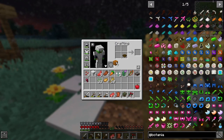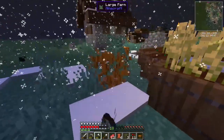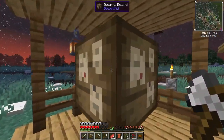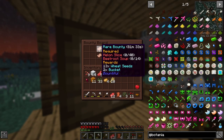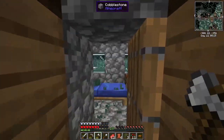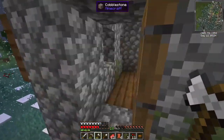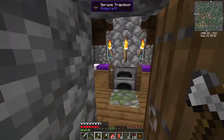More pumpkins! Pumpkins allow us to make some really good food — if you take a bowl and a pumpkin you get pumpkin soup, which is actually a very decent early-game food source. Oh, what is this — a bounty board! Melon slice, beetroot soup — rewards are 18 wheat seeds and two buckets. That doesn't seem very good. There are stairs and a chest filled with food and goodies. What are these seeds? Cucumbers! Hopefully we'll be growing some cucumbers now.